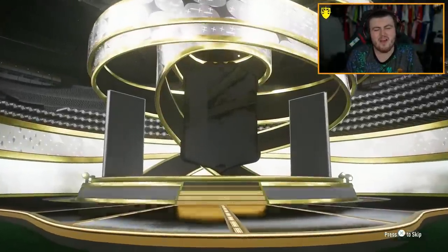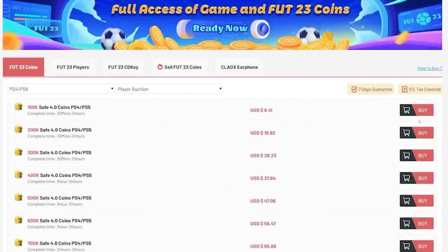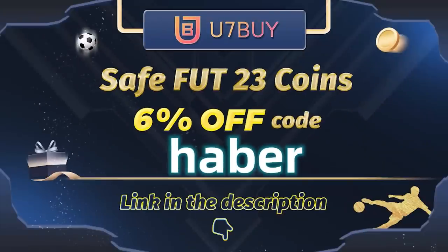Come on, it's a Prime Icon. I'm a little bit disappointed. If you guys want cheap, fast, and reliable FUT Coins, check out u7buy.com. There is a link in the description down below. Make sure to use the code HABER to get yourself 6% off all of your purchases.